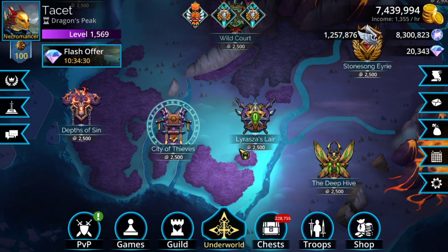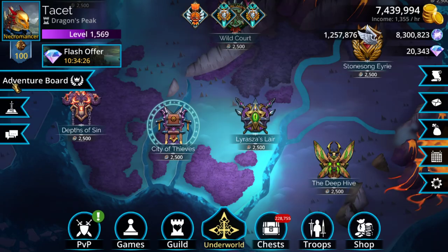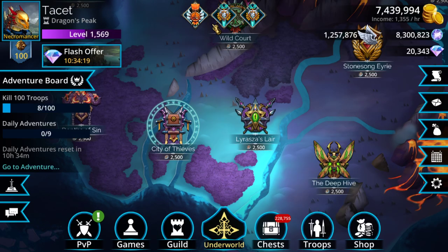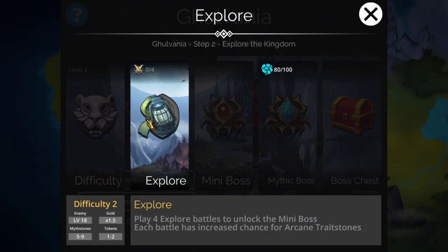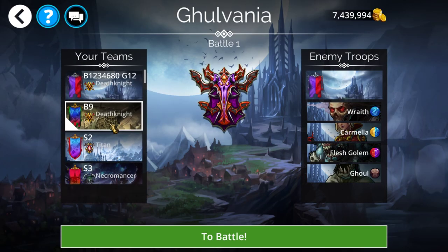Next: Complete all battles in a single adventure board. Go over to the adventure board and simply do all three tasks on a given day — that will give you the reward for that bronze. Next: Win four battles using a Galvania team. You can do this wherever you want using the team mentioned earlier.